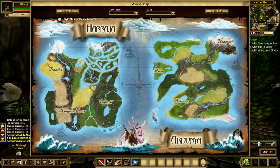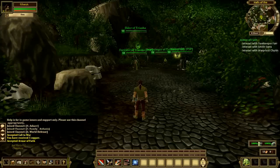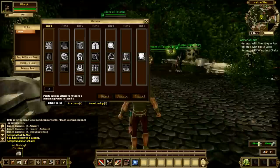My M key brings up my world map — pretty nice looking world map there. Apparently there are two continents I can scroll between and choose which one I want to look at. I can press C to access my character info, which shows my inventory and all my stats. There are skills I can choose from if I hit the P key, and the N key looks like it brings up a skill tree of some sort.